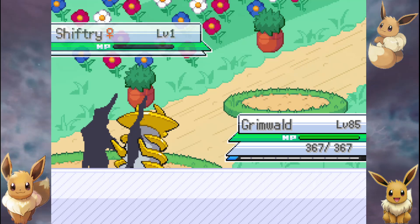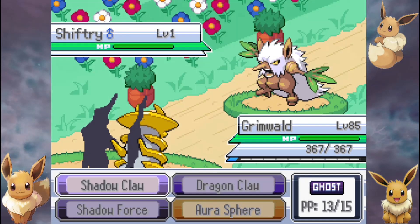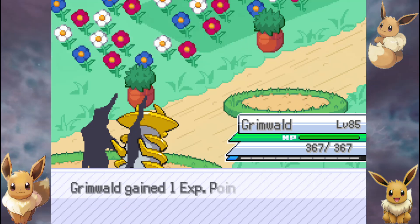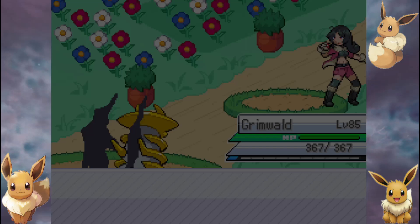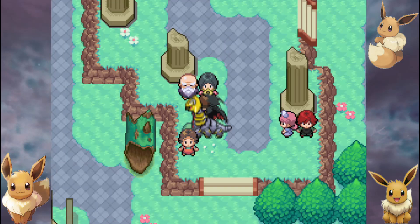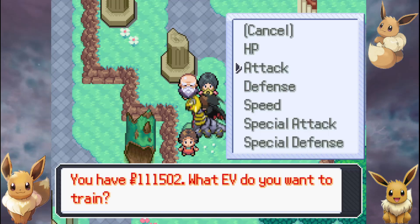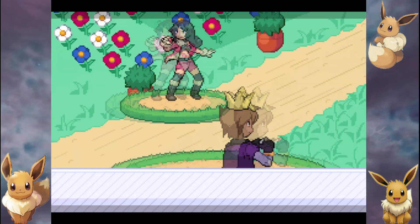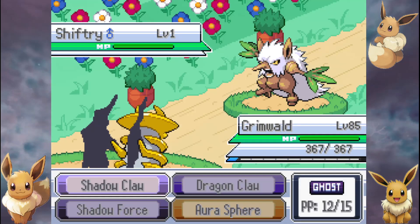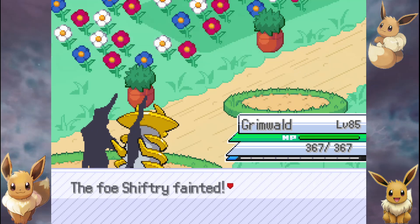That means that Emboar would have been poorly statted, because it was the only one I used in Pokemon Black. And that Sock must have also been terrible, because that was my second one that I used a lot. Yeah, they must have been poorly statted.